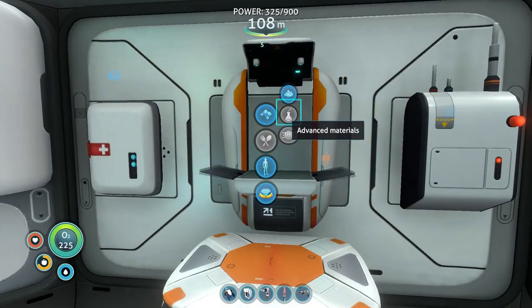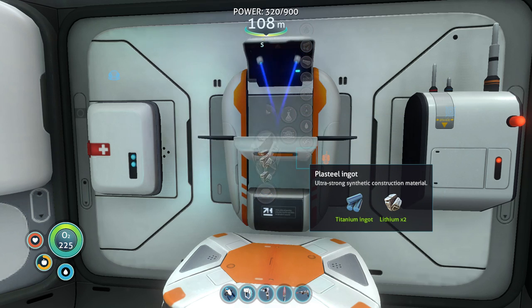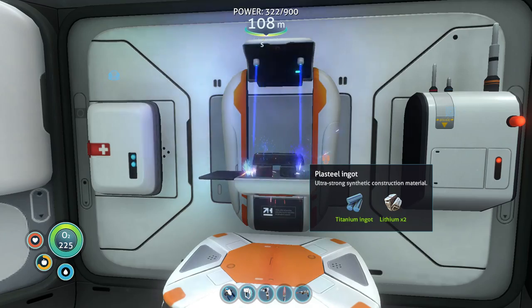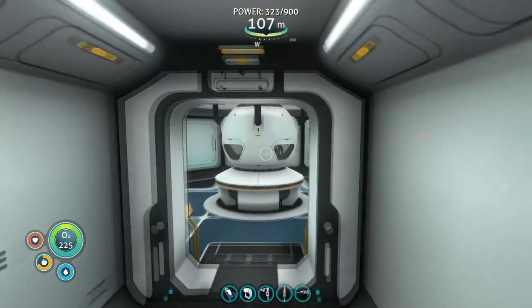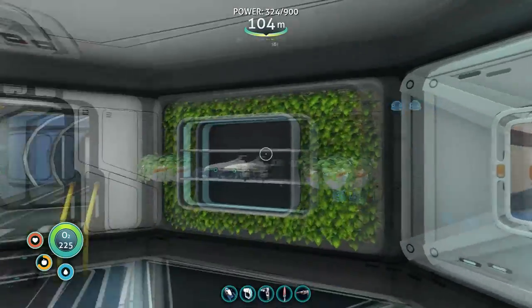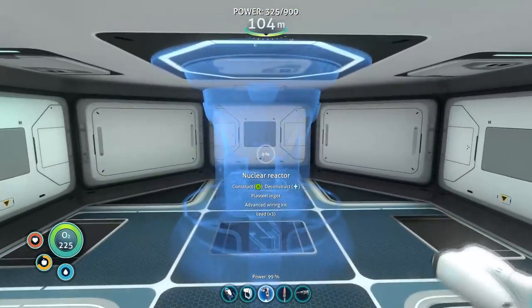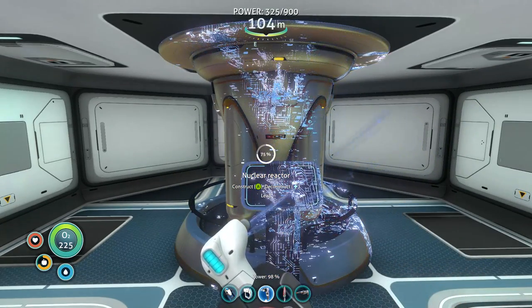I think I'm ready. We just need a plat steel, got some lithium, got some lead, got the advanced wiring kit. You should be good to go for the nuclear reactor, and now I can make it, but I don't think I can actually use it just yet. But hey, it's here, so that's a start.